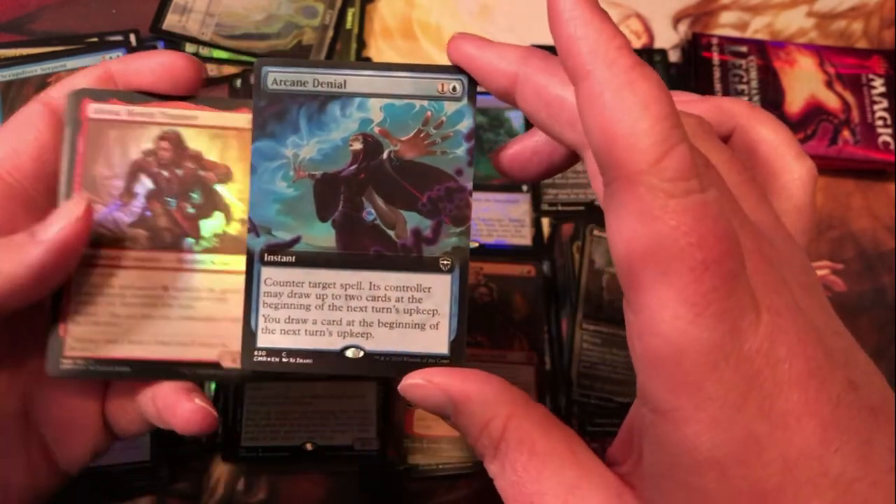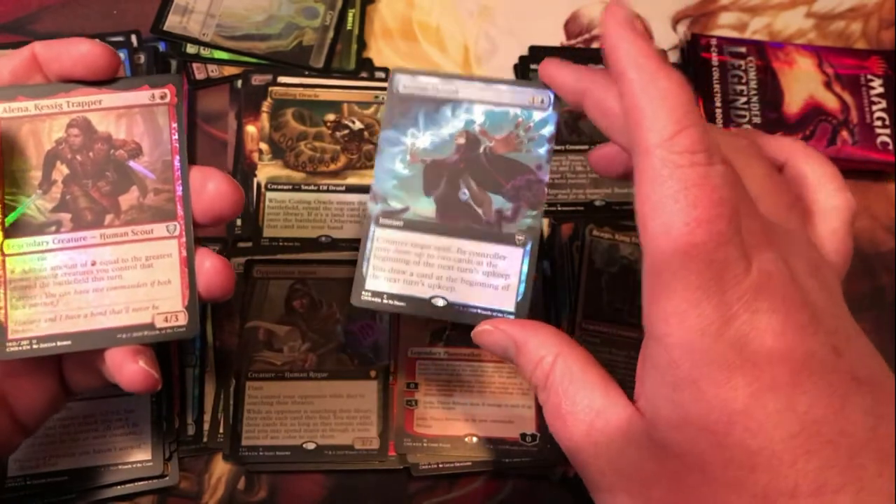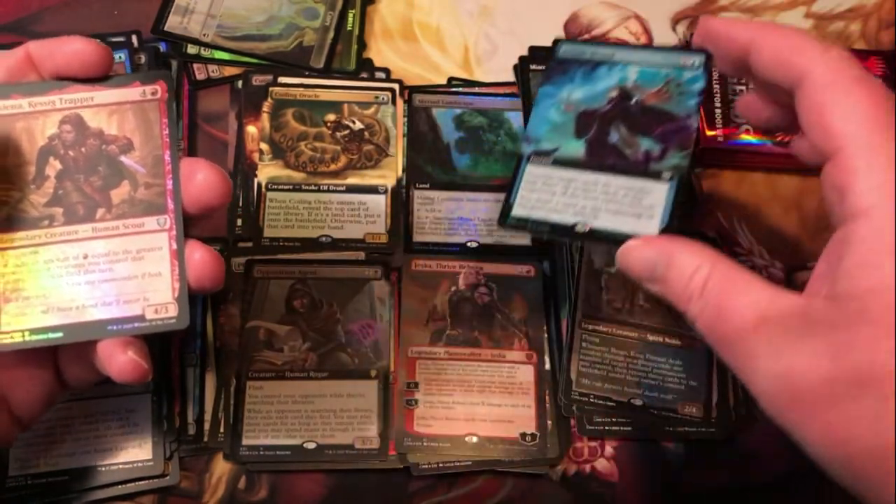Extended art foil — I've never been a fan of Arcane Denial; I mean it gets you one card but it gives your opponent two, unless you do weird things like counter your own spell or shenanigans.